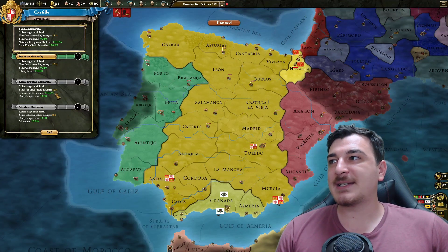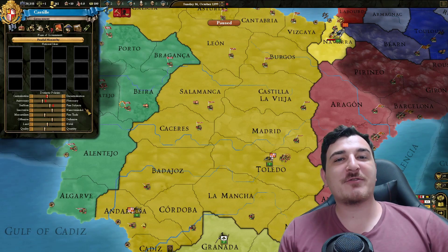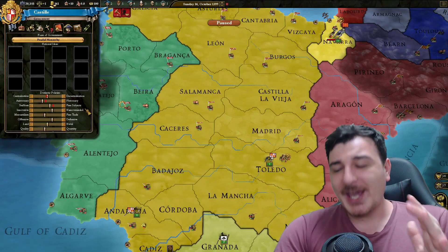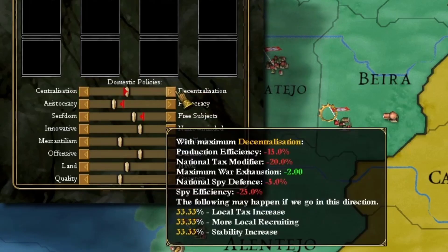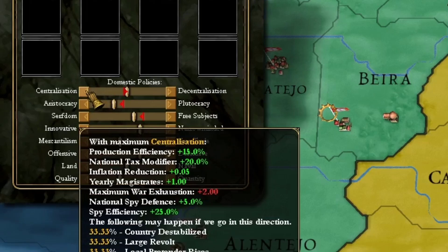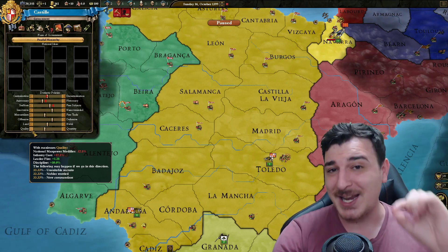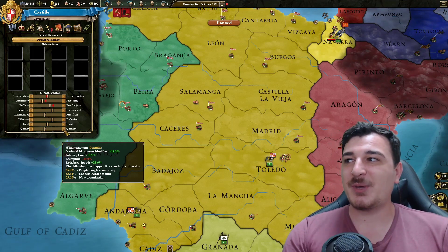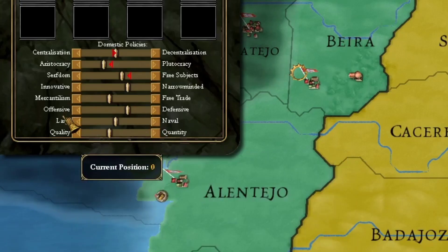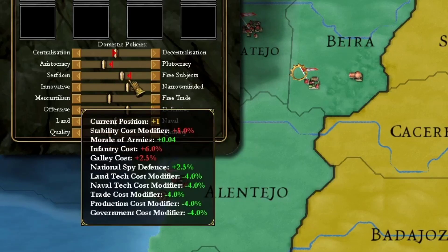One system that is definitely missing from EU4 is the slider system. Love it or hate it, the slider system was controversial — you could be either a centralized or a decentralized nation, each giving different bonuses. Decentralization offered war exhaustion minus two, while centralization offered a lot of goodies. A better example is quality versus quantity: quality offers 10 discipline, which is massive, but quantity offers extra manpower, reinforcement speed, and infantry cost reduction. You can also choose between being a naval or a land power, a mercantile or a free country, innovative or narrow-minded, and so on.